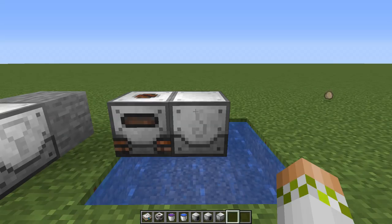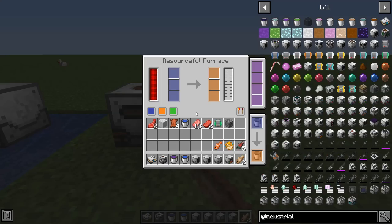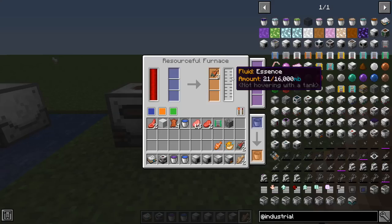For those who think fishing is boring, the marine fisher - when placed over a body of water that's at least 3x3x1 - will automatically fish for you and store all the items or fish in its inventory. The resourceful furnace is an electric furnace requiring no burnable fuel - it's actually three furnaces in one and will even collect essence for you that you'd normally get as experience from a regular furnace. Slap all your raw fish in here and it'll cook all three down at once with a little bit of essence to go along with that.